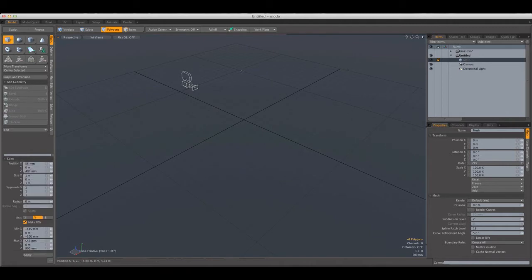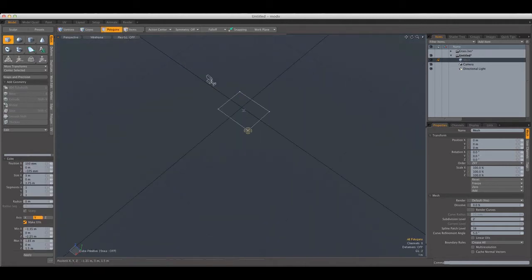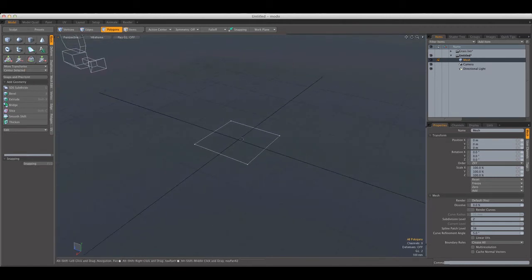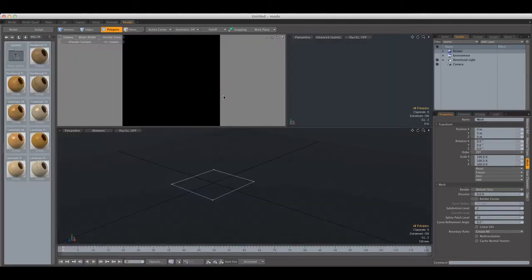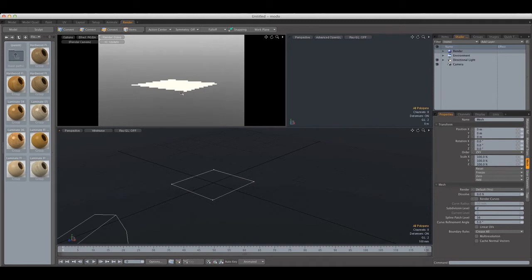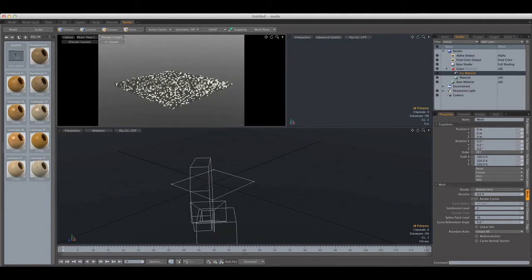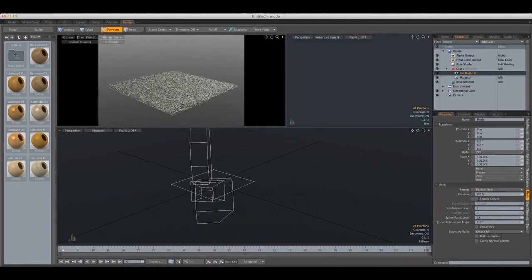The easiest way would be to create a plane — I'm going to create it one meter by one meter — and let me just center it. We're going to add a material to it, we're going to call it 'grass,' and we're going to hop over to the render tab. We're going to go to Add Layer, it's under Special, Fur Material, and if we switch over to Final Color Output you're going to see that we're already getting a pretty decent grass result.